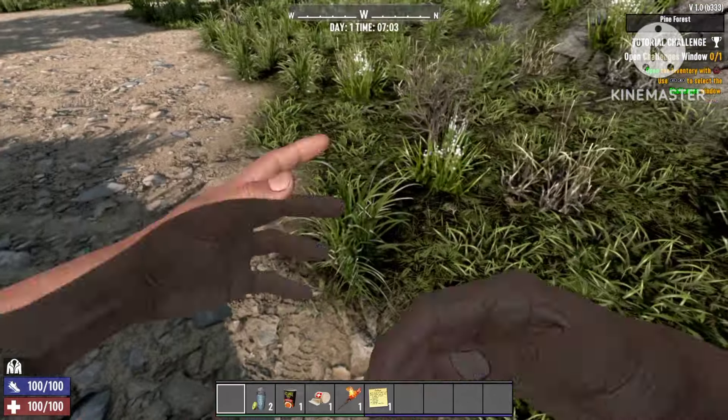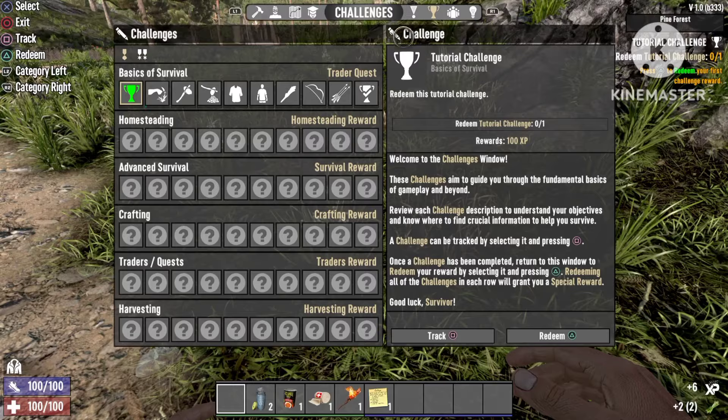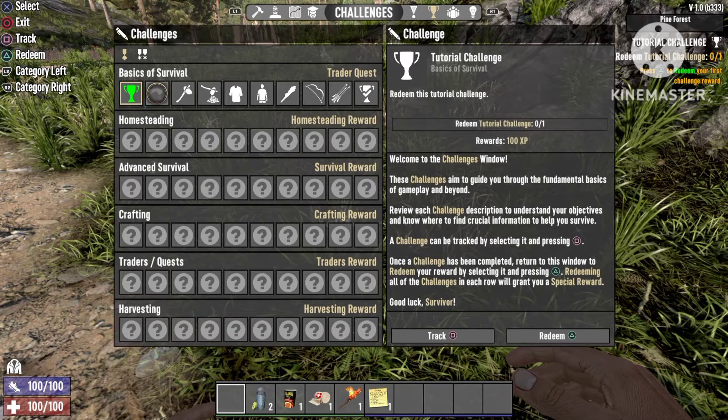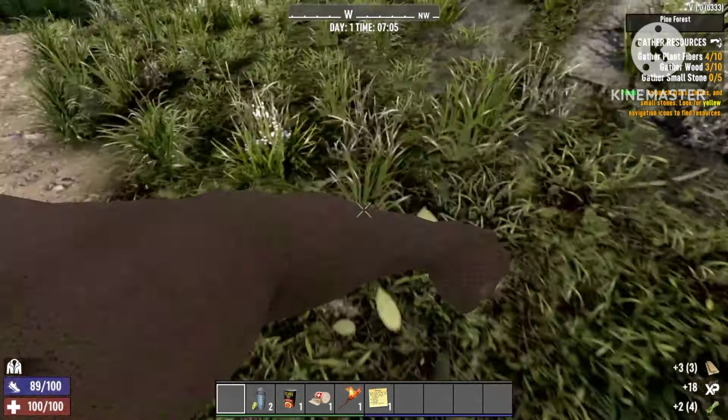Welcome back to Lightning Gaming. To do this glitch, first we're gonna go over to challenges and do all the basic challenges because we're gonna need a couple of skill points.